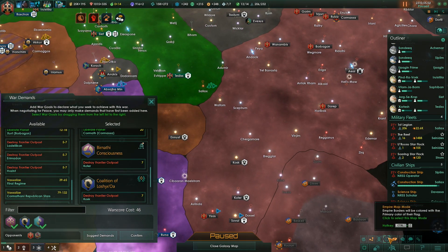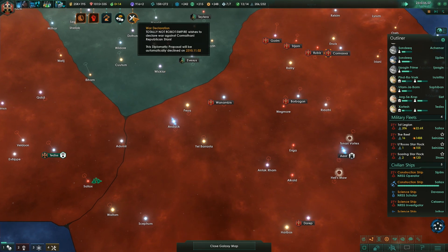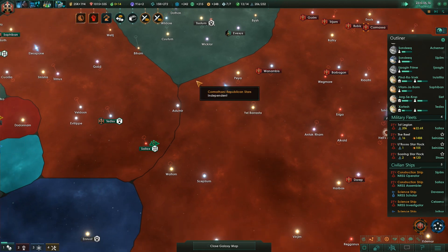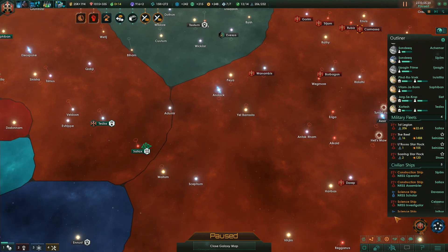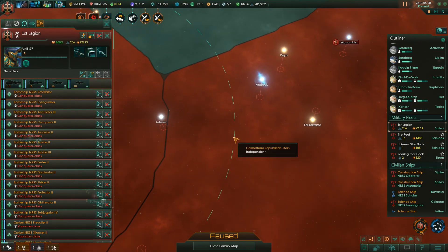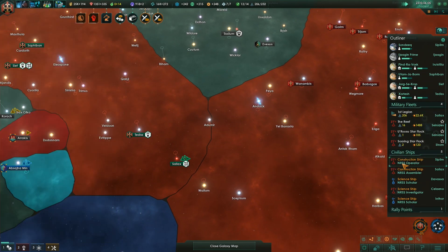Diplomatic alert. There we go — now we are at war. Did I just not vote the previous time around? Well, it doesn't matter, we are at war now. Let's go. The wormhole station is done. Off we go then. This should be a rather one-sided war, to say the least.